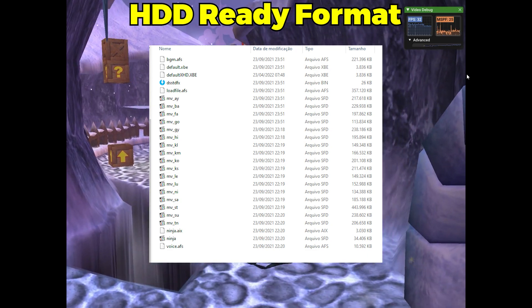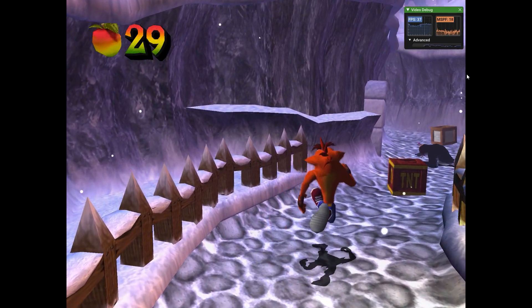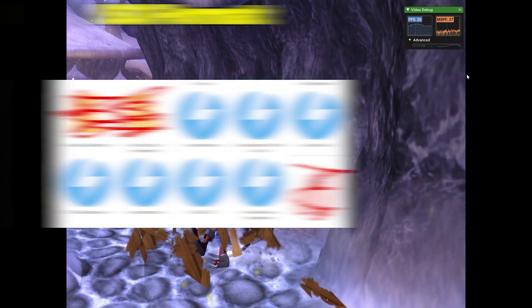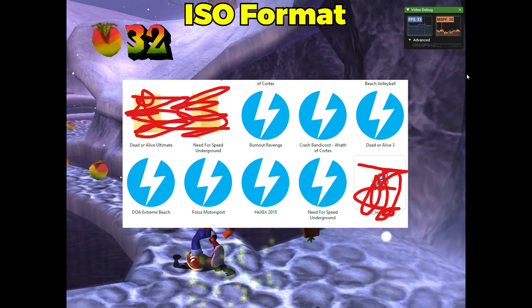Another very important point is that most games found on the internet are in HDD-ready format, where the files have already been extracted from the disk, but the emulator only reads ISO format. Therefore, to make the games work, you need to download them and then use third-party programs to convert them to ISO format for running on the emulator.